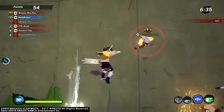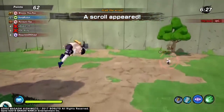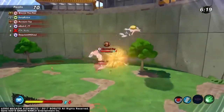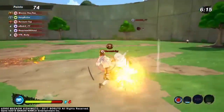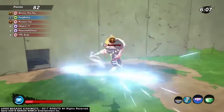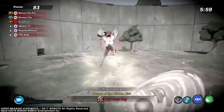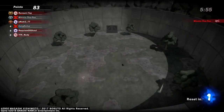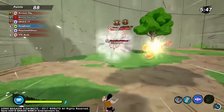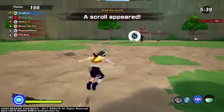Hey, you got my assist kill — I ain't having that! He switched on me. Wow, he had to use that Leaf Rising Wind — I should have expected that. This guy has got to go first; my kill got taken away from me. No, where is he? Get out of my game! That's what you get for taking my kill.